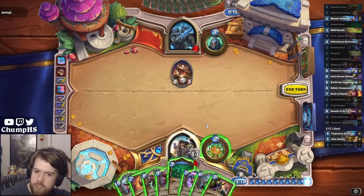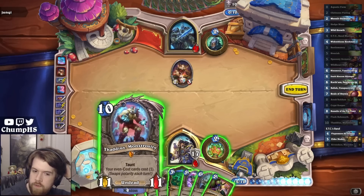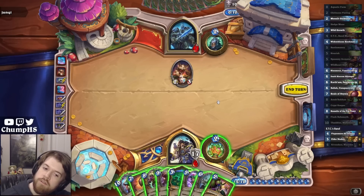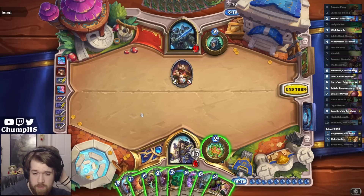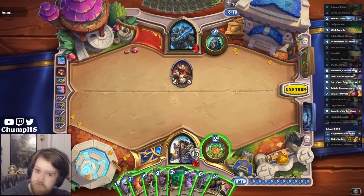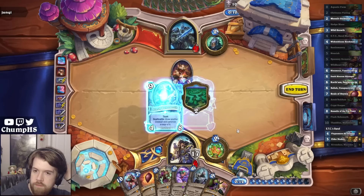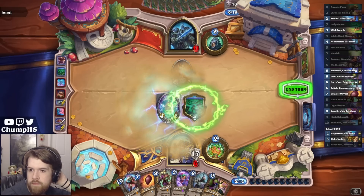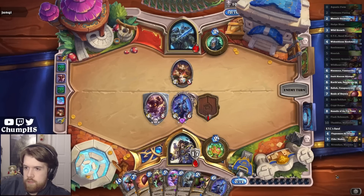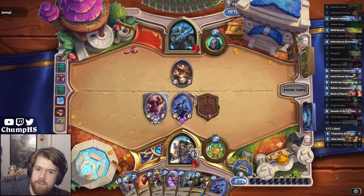12 mana, so I can go Flesh Behemoth plus Hedge Maze here. Thaddeus is for even cost cards. I'm just not blowing Thaddeus here - I think I just do this. I just need to hit Rush Horse, which is the best one to end on, so that's great.